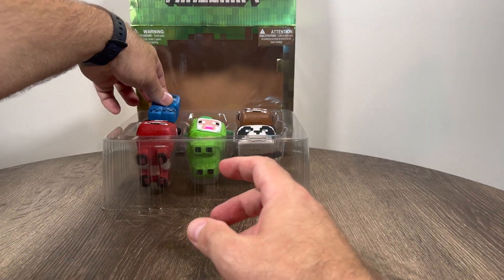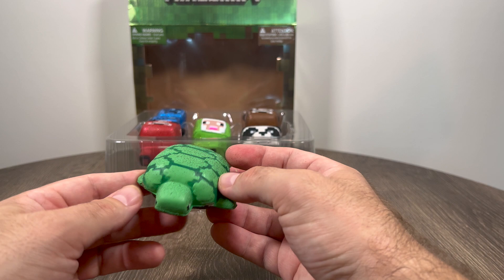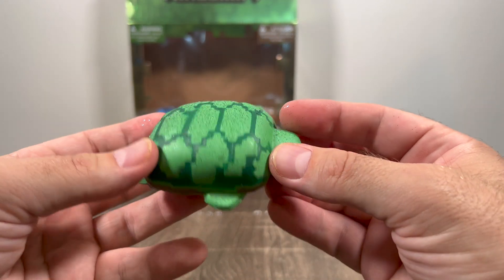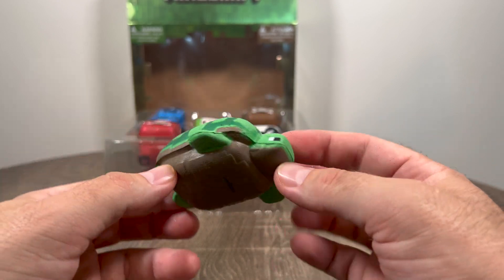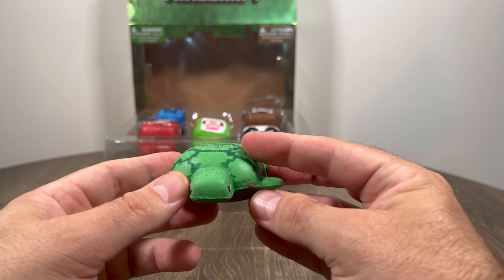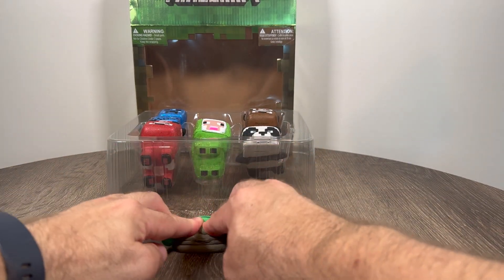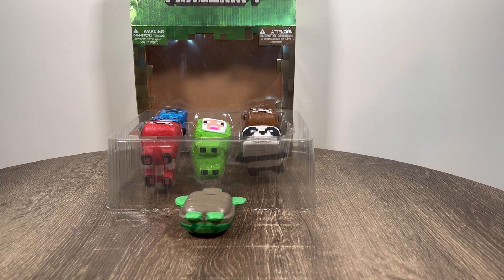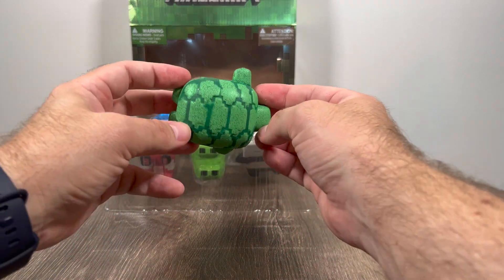And last but certainly not least, my personal favorite — the turtle. This turtle is just green and sparkly and glittery. I would squish it that way, but it's already laying down. So let's squish that way and have them fall over. There he goes. All right, Mr. Turtle. Pretty cool.